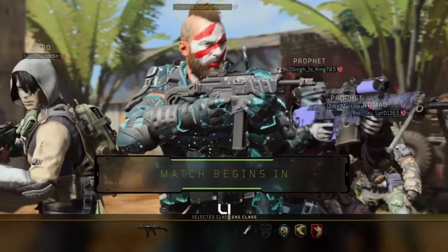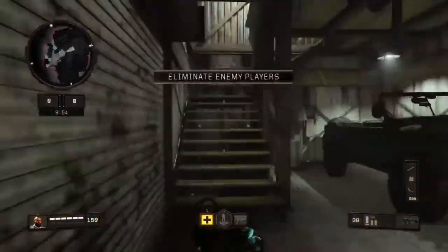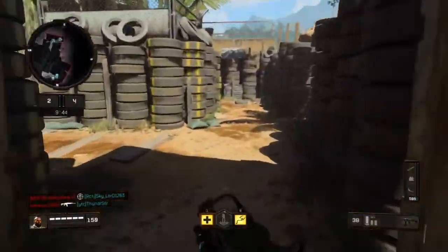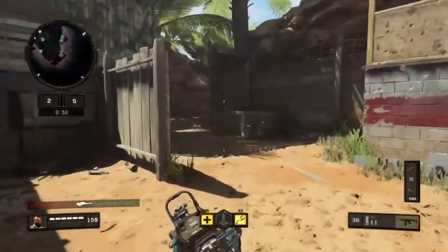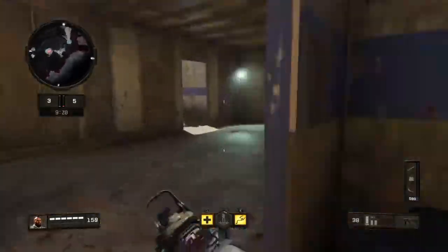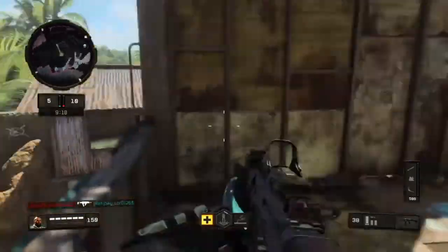Our next contender is the GKS. This thing has 38 rounds — slightly more than the MX9, but still not a big magazine. Extended mags gives you 56 bullets, so it's definitely worth looking into if you really want to use the GKS. I'm a Vapr kind of person, so I'm not sure if after this competition I'll actually use any gun other than the Vapr, but we'll see.